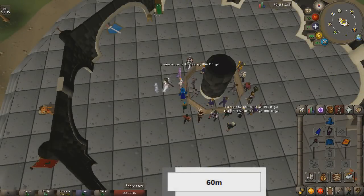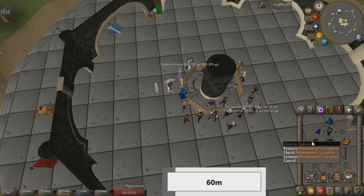Hello everybody and welcome to a brand new video. Today I thought I would test out the new Thameron Scepter at Lava Dragons. The Thameron Scepter is a new weapon dropped by Revenants. It's considered to be the worst of the new three weapons.